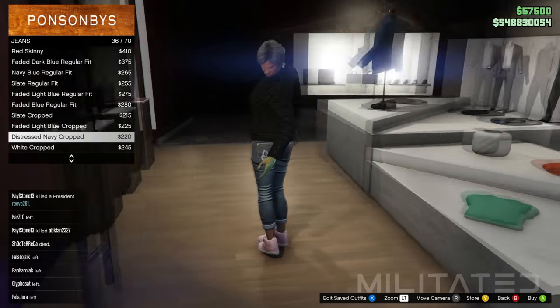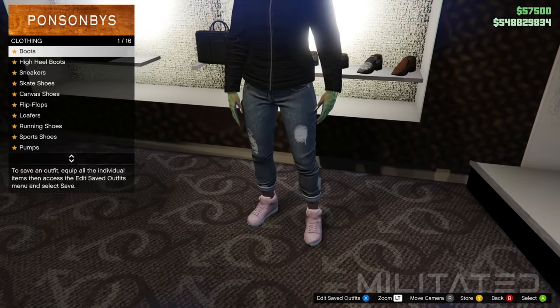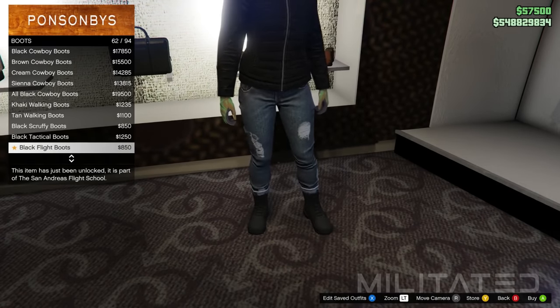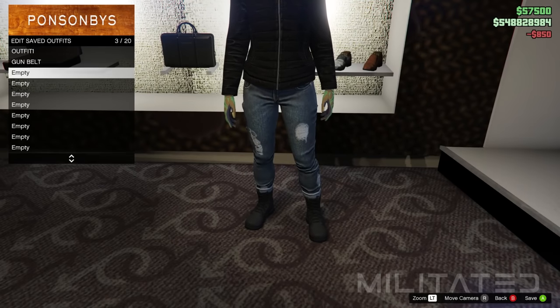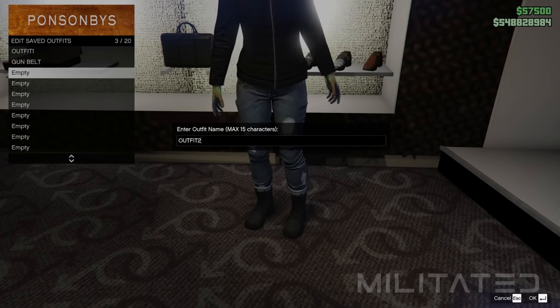Scroll through the jeans list and purchase the distressed navy cropped. After equipping those, back out of pants and go over to the shoe section. This time go into the boots category and purchase the black flight boots. As we already have the light woodland tactical gloves and B&W deco earrings from the previous outfits, go ahead and save this outfit in outfit slot three — call it outfit two.